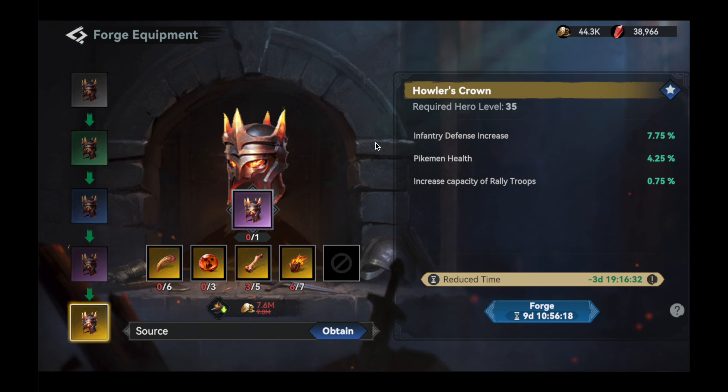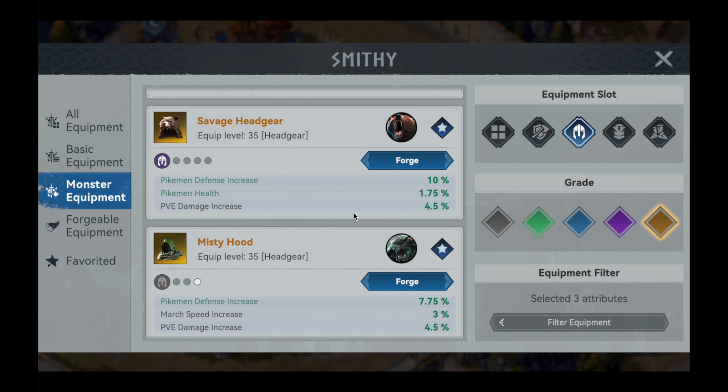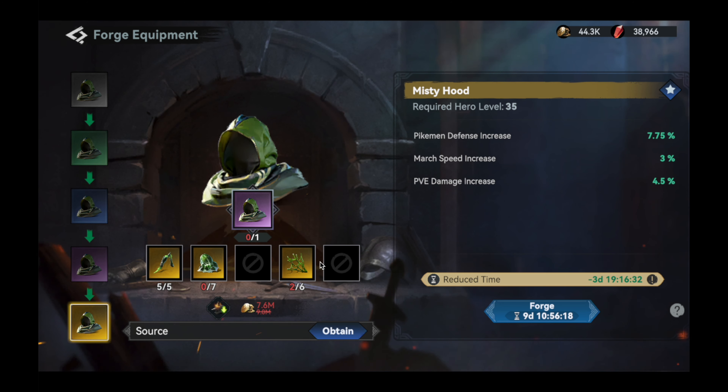Alternatively, I would suggest the Howler's Crown from the Death Hound set, which requires only three ultra-rare materials. But be warned, the Howler's Crown does share a material pool with another best in slot item in today's video, making it more expensive to progress the two pieces together. This would be my preference over the Misty Hood, but the Misty Hood is also a great alternative to the Savage Headgear, providing good defense and requiring no ultra-rare materials.